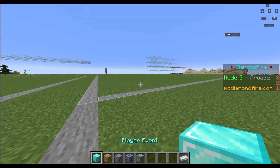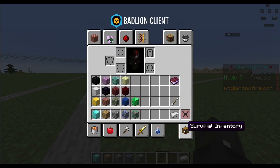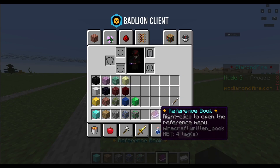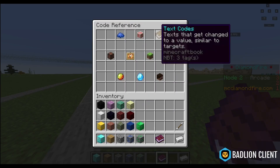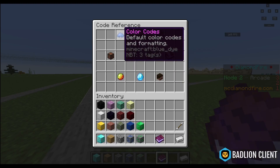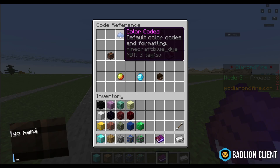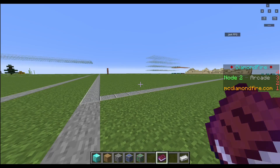Now that we are on our plot, it can seem daunting having all these different items in your inventory, but don't let it scare you — it is actually quite simple. The reference book is the first step you'll want to look at. It has many different things you can look through, like color codes, which is useful if you want to name an item or send something in chat and give it some color. The rest we'll take a look at later.